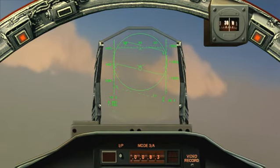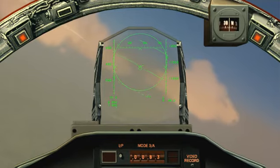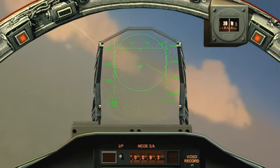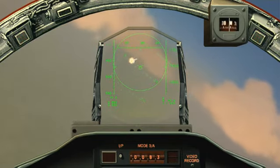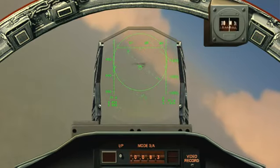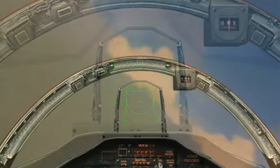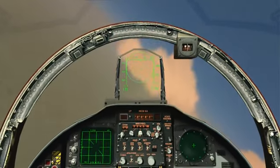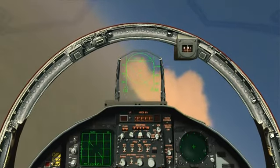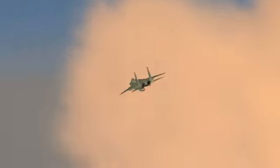By holding the target inside the circle, in essence we are providing our own manual radar lock. We're simply flooding a 12-degree cone ahead of our nose with radar energy, and the missile is homing in on the reflections from the target. Notice that this mode provides you with no timing cues - the only launch cues are the red launch lights on the canopy rail.